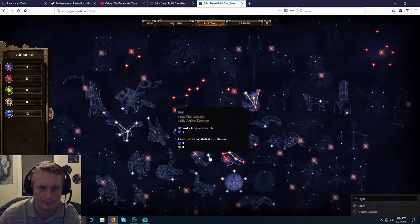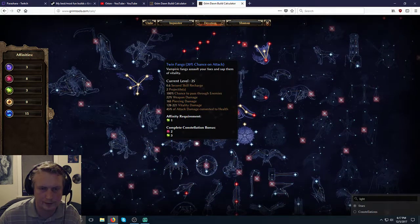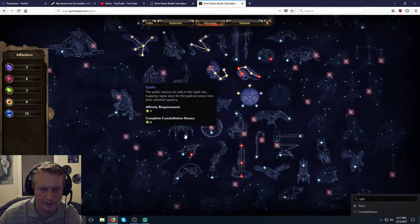Imp does both green and blue, so we'll get Imp — even though it does fire damage which isn't great for us, it gives us the green and blue we need. And we can always change this later.